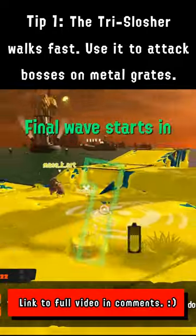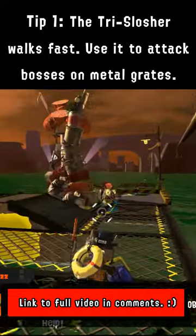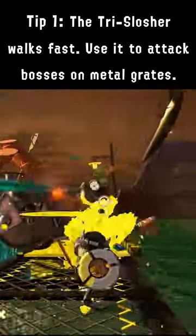The Tri-Slosher has a very fast walk speed. Combine this with the fact that it can clear hordes of lesser salmons very easily, and you'll see that it's a very good candidate for going out on the metal grates to take care of any faraway bosses.